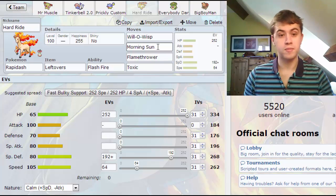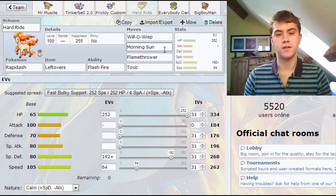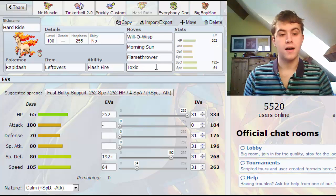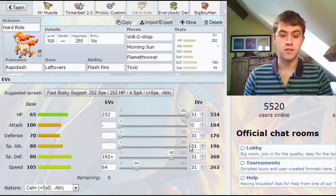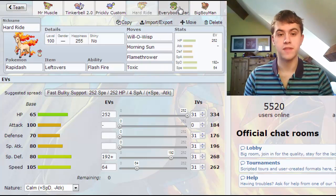As well as that I run it with Morning Sun and Flamethrower as a standard attack. I know he has more attack but his only real fire offensive move is Flare Blitz and I don't particularly want to start losing health, especially when it is my special wall. I've also got Toxic so I've got a choice of two statuses. That's 252 in HP, 192 in Special Defense and then a bit of investment in speed, with a calm nature to try and get that Special Defense a little bit higher.